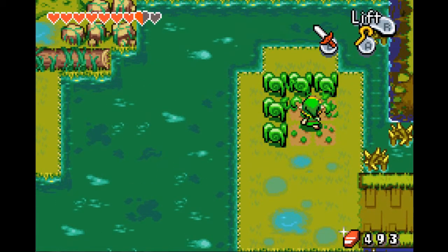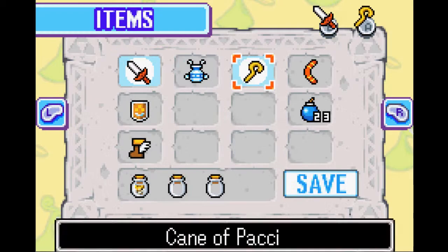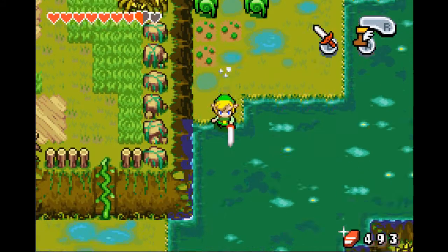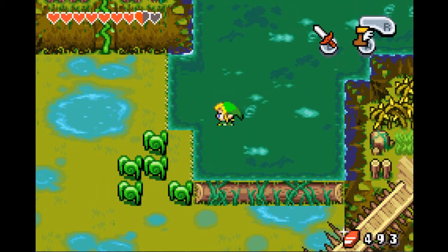Hello everyone and welcome back to Let's Play Legends of Zelda: The Minish Cap. In the last part we did a lot of side quests throughout Hyrule and got a couple of heart containers in the process. And now we're going to be heading through the Castor Wilds.